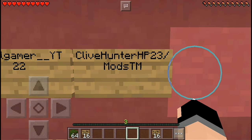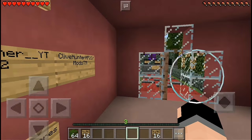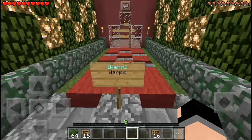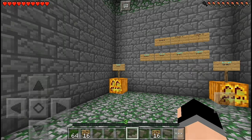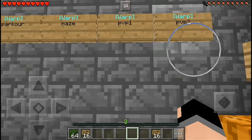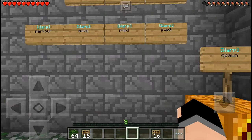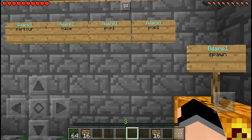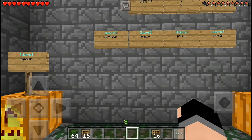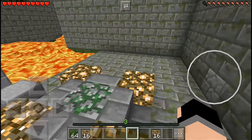Now let's go to my games and warps. I have three games: parkour, maze, and PvP. I made two PvP warps because I didn't yet purchase the PvP arena for one warp — PvP one is for player one and PvP two is for player two.